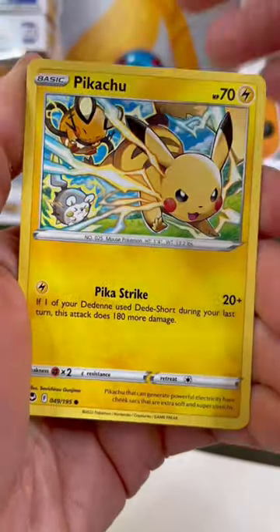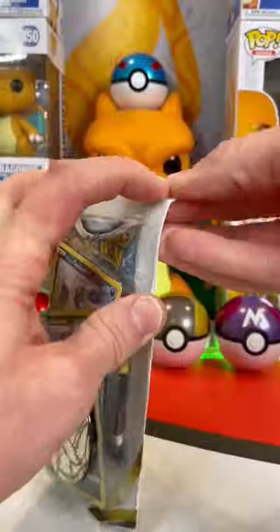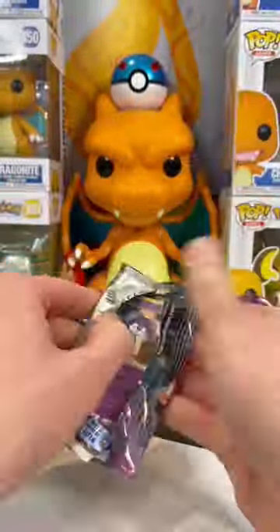This set has some fantastic art in it, like this Togedemaru. In the reverse, this cute little Finnegan and a Victini coming to steal your pulls. Looks like that double holo pack was a dud. Let's see if the Sneasler pack can win.